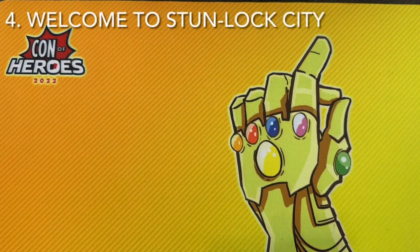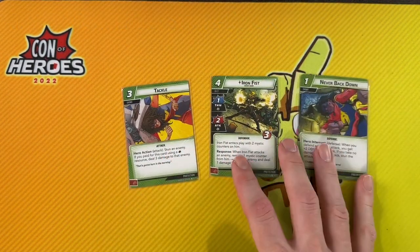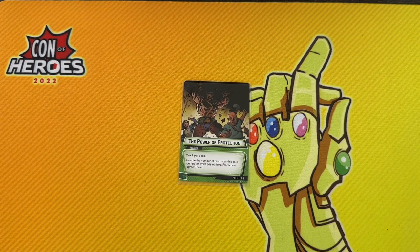The final deck I want to highlight for Protection is the classic Stun Lock deck — it's still very much a thing. Tackle, Iron Fist, and Never Back Down are still really great options to just lock the villain down and not let them attack. This works especially well if you're playing a hero that already has access to Stun in their kit, like Captain America. As long as you're not playing a Stalwart villain — Steady is still fine — just never letting the villain attack is a pretty valid strategy. I know Protection doesn't tend to be a lot of people's favorite aspect, but I hope this gave you some fun ideas for trying out some green decks.